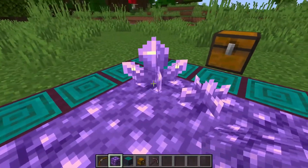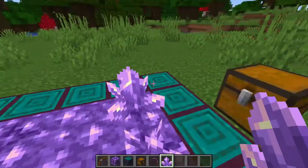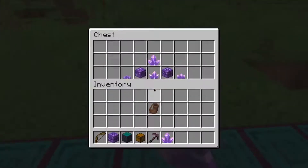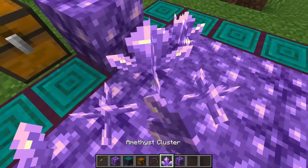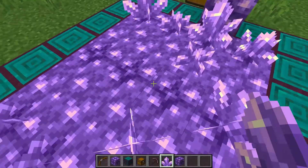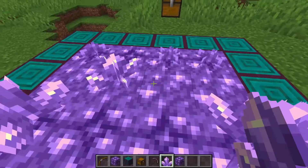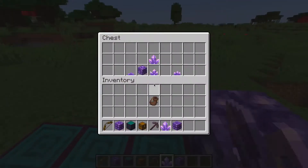These are amethyst clusters. In my hand, we have an amethyst cluster. They grow from the budding amethyst, which can be found inside of the geodes. They grow off of these things. Looks like you can place them anywhere though, for now. They have four growth stages - small, medium, large, and just normal. Looks like they gave us all of the little growth stages here.